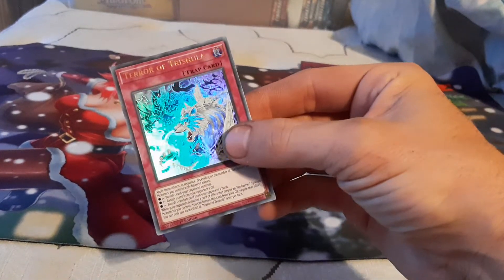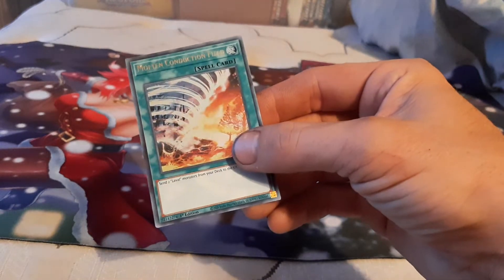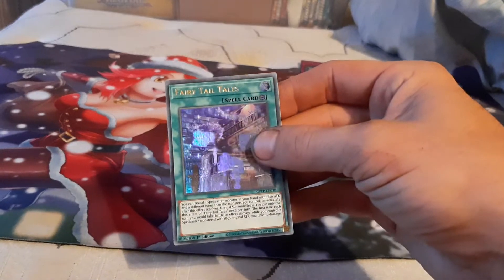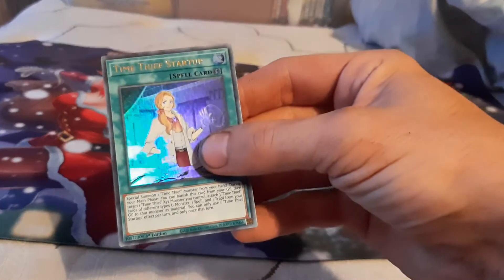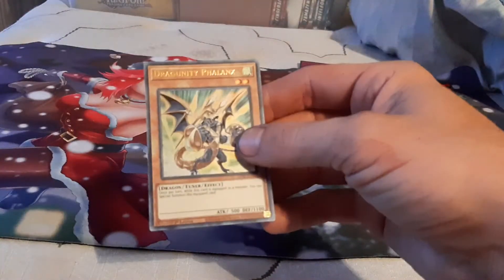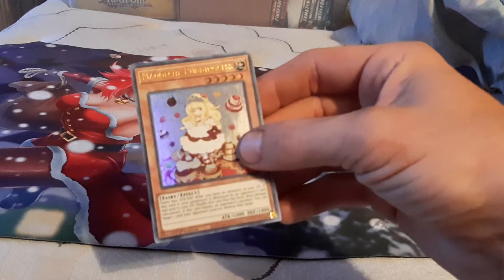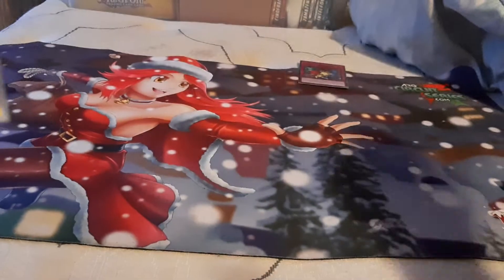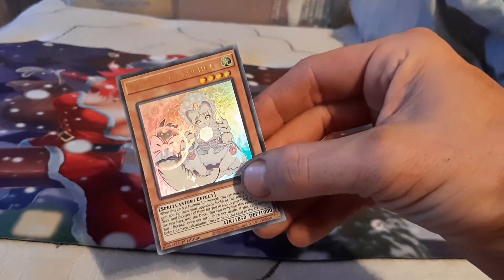Terror of Trishula — pretty cool looking card, I absolutely love it. Molten Conduction Field. We've got another Mask Change Ultra Rare. Another Fairy Tale Tales. Time Thief Startup. Fengherd Focus. A Time Thief Flyback — we have a couple of those. Dragoonity Phalanx. Medulce Pudding Cess — such a cute, adorable card. I like the Medulces but I don't have enough to build a deck for them. We've got Fairy Tale Rachka — such an adorable, beautiful little card.